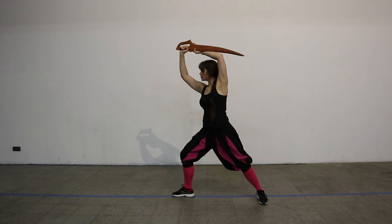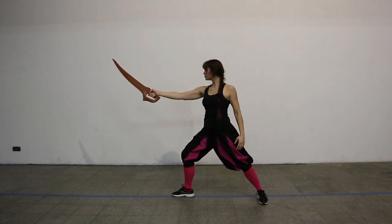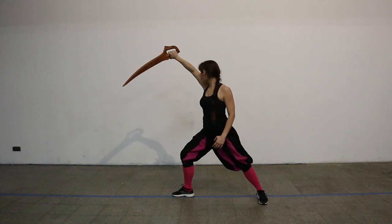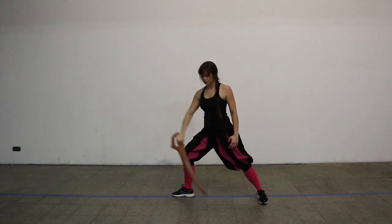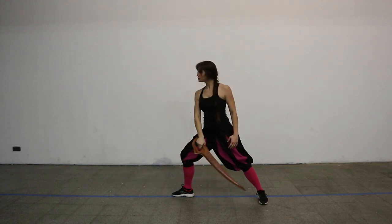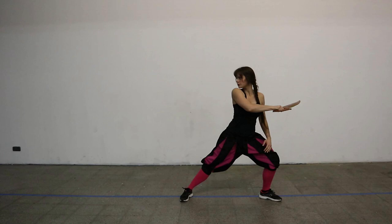The next guard up is the Straight Parry from above — a very good defensive guard. And then we kind of have the same thing from below, but Meyer doesn't call this the Straight Parry from below; he calls this the Arc. So this is the guard we will be looking at later on. Then we have the Change guard — another classic. And we have another backwards-leaning guard: the Middle guard. From here you can deliver very powerful middle hews.